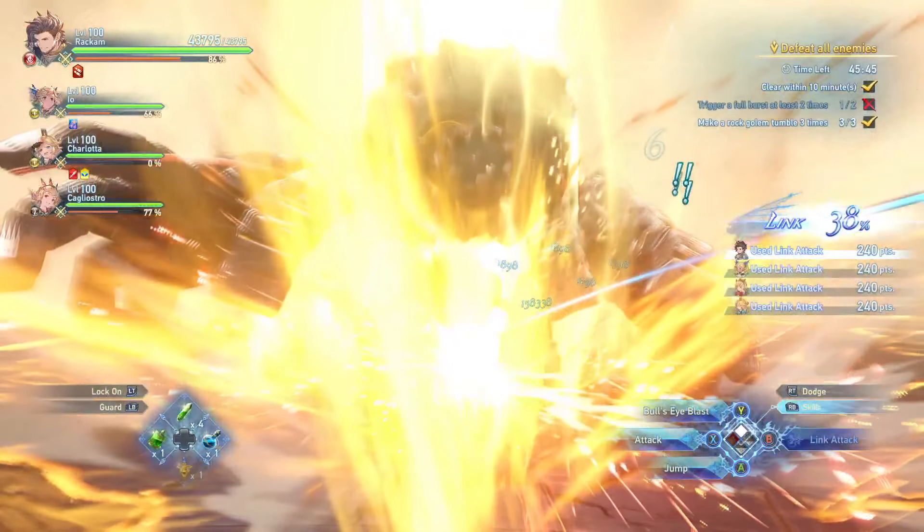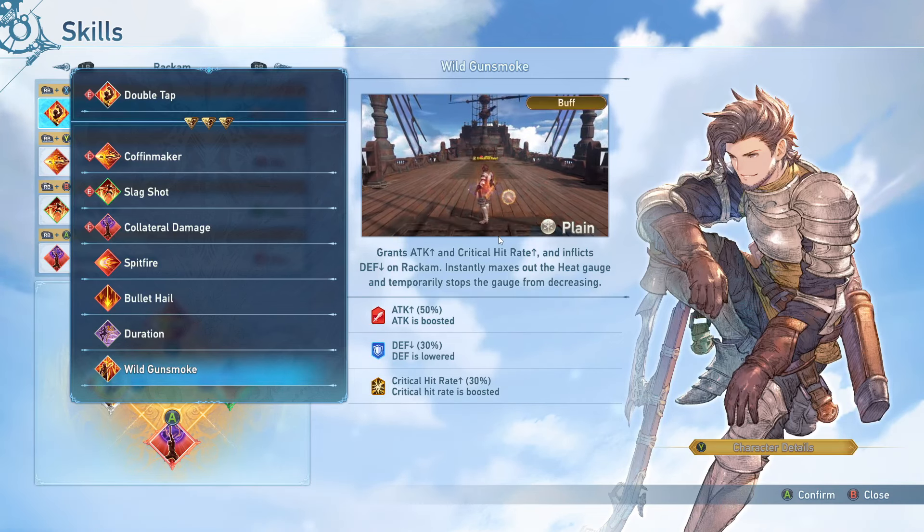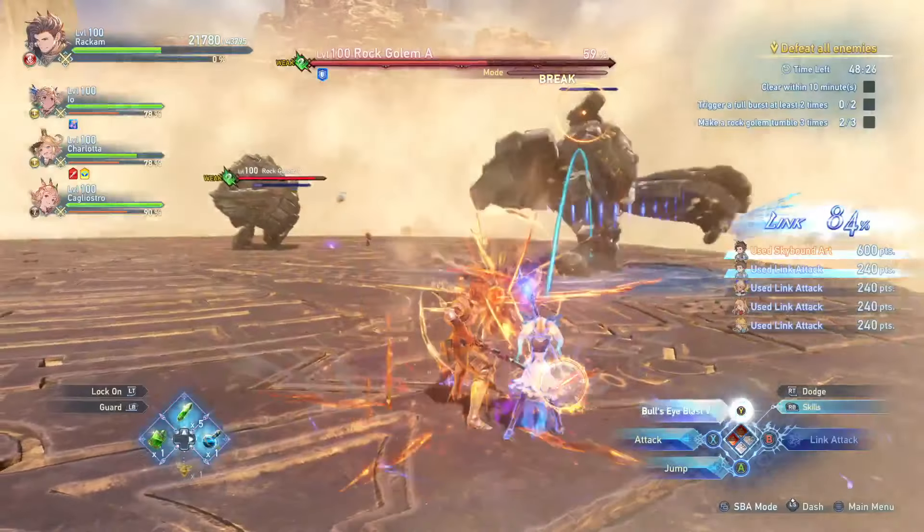Next up is Wild Gunsmoke, which I consider a core ability for Rackham. It maxes out your heat gauge and stops it from decreasing for a couple of seconds, letting you get multiple Bullseye Blasts out in that window. It does apply a debuff lowering your defense by 30, but in the late game everything is going to one-shot you anyway, so losing defense doesn't really matter. The attack and crit rate boost can also be nice if you haven't yet hit damage cap. Some players consider it unnecessary since they hit damage cap anyway, but the heat gauge benefits make it very valuable.